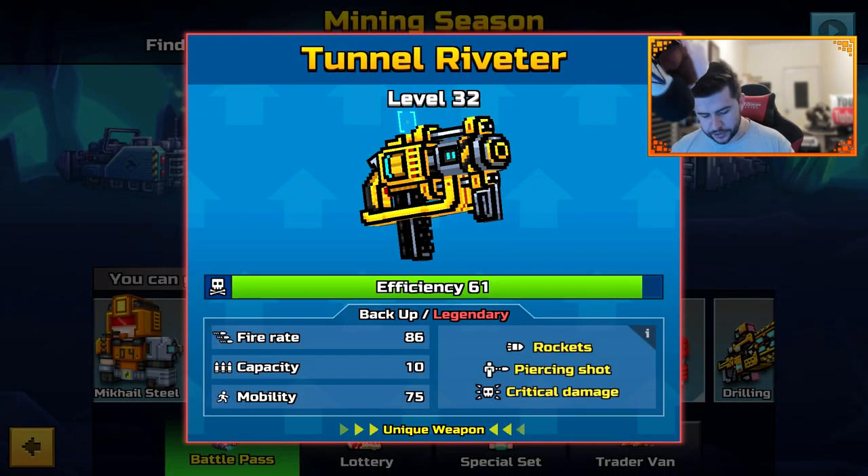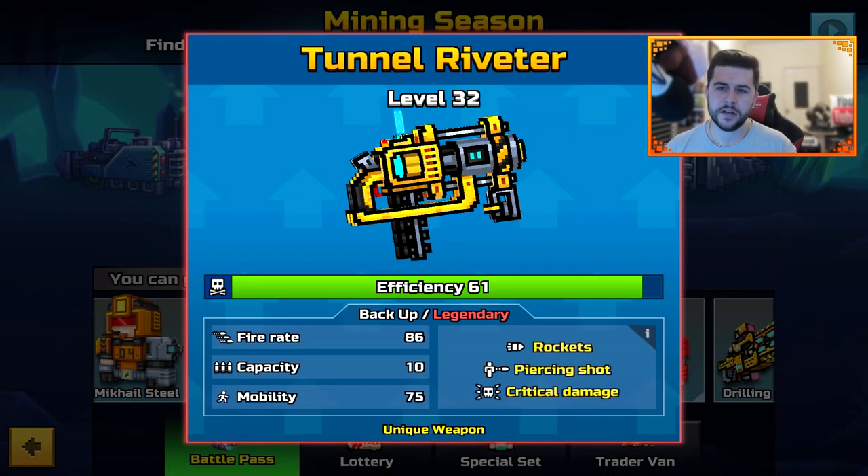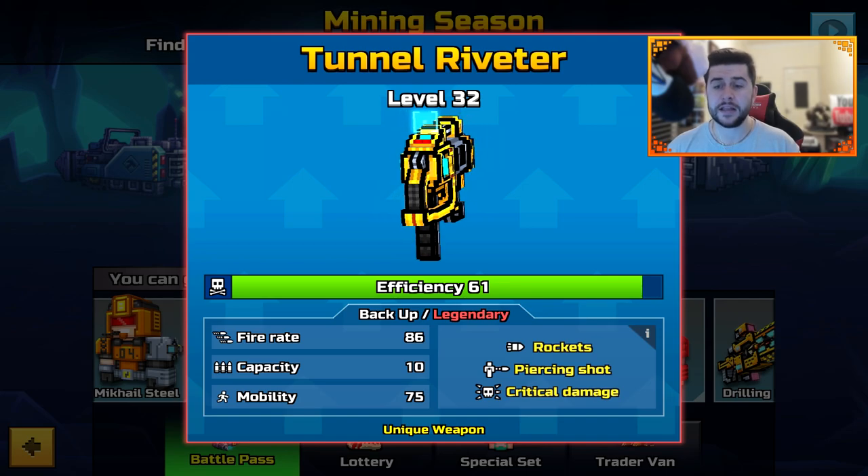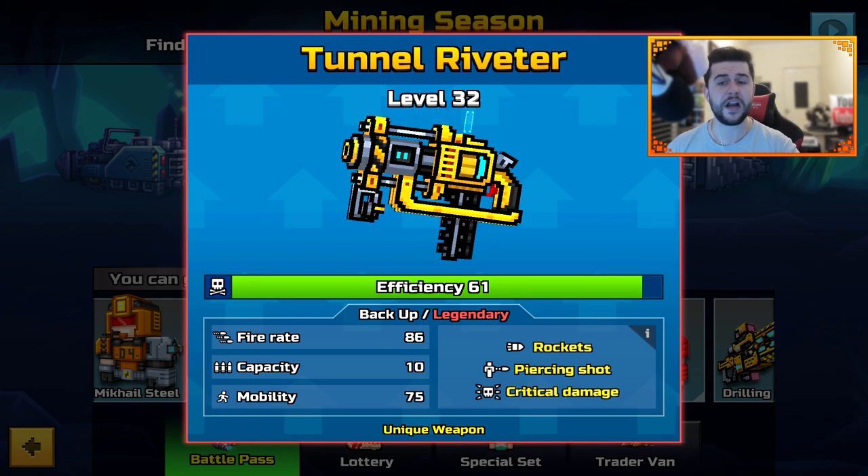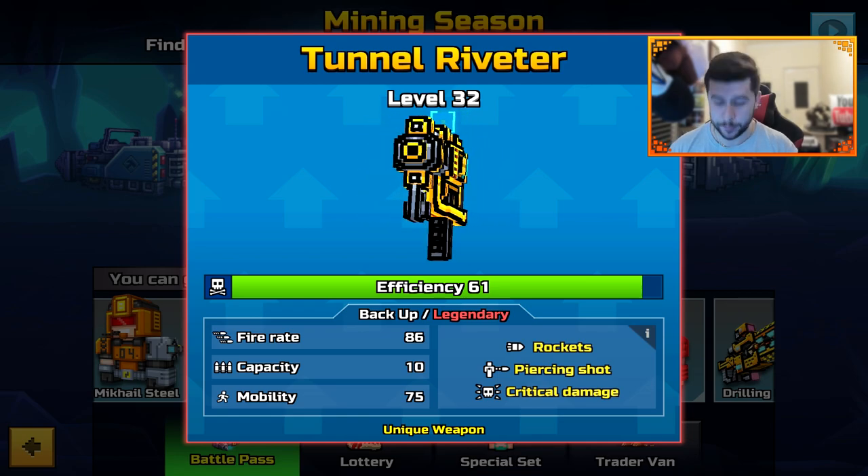We also have a skin and a tunnel decoration. The Riveter is Legendary Rockets, Piercing Shot, Critical Damage, Backup, Fire Rate 86, Capacity 10, and Mobility 75.